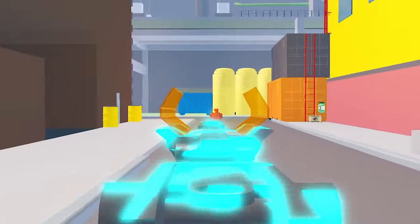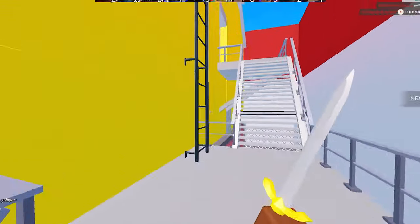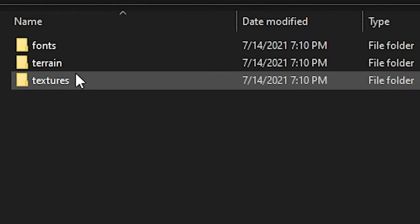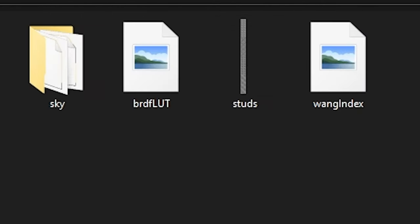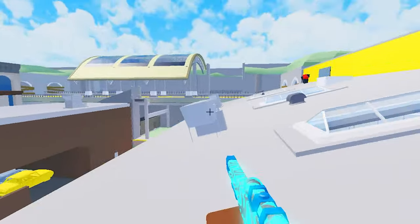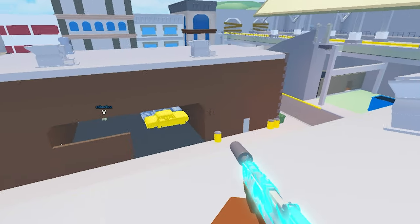Something simple that pretty much everybody knows: go to the Roblox files, then platform content, PC, textures, and delete all of the texture files except for 'sky' and the random free files at the end of the list. Deleting those textures will also increase your FPS.